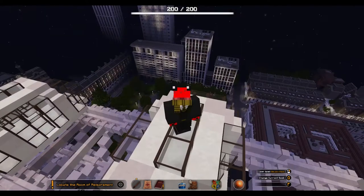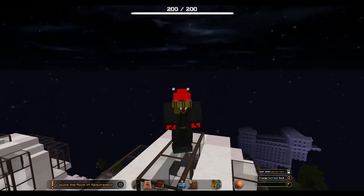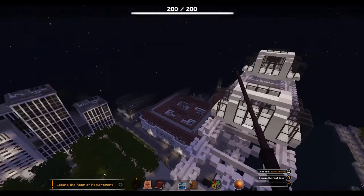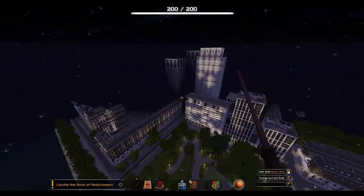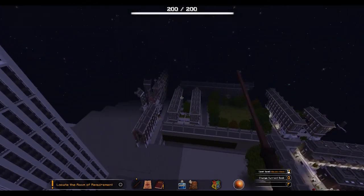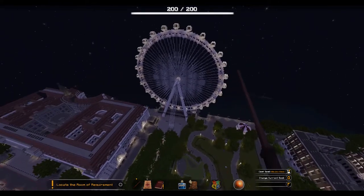Hello my dear viewers, my dear friends, welcome back to the channel. Today we are back in London, more specifically atop the London Eye. We are back in Harry Potter in Minecraft. Last time we did some creative exploring of this fantastic map — we went around the Borough, we went to the Lovegoods, and now we're back in London. We came from Privet Drive to London through the Borough, and from here we found a lot of the backstage of this map, things we normally wouldn't be supposed to see, but since we are in creative mode we managed to see them.